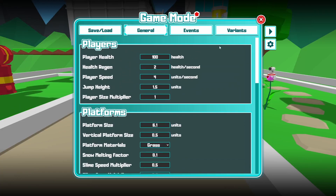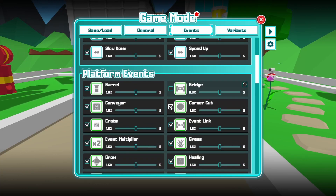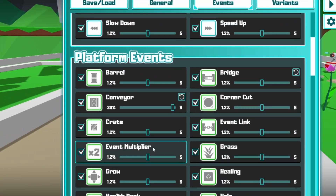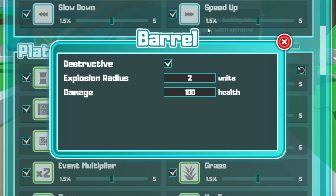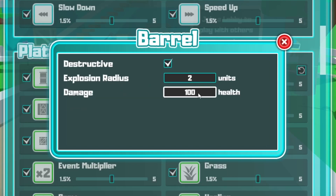Let's take a look at all the other tabs. The next tab is the event tab, where you can enable and disable every event in the game. It's sorted by player events, platform events, and at the bottom, global events. The slider beside each event determines how often it will happen. Note that every event has to fit in the list of random events, so if you drag one really high, it will lower the others. If you want everything to happen equally, just leave it at 5. You can also change the settings in each event — clicking on it gives you parameters like whether a barrel should be destructive, how wide the explosion is, or how much damage it deals.